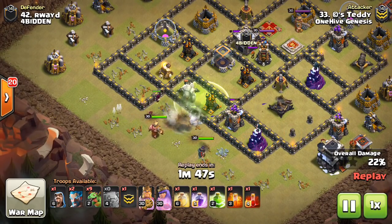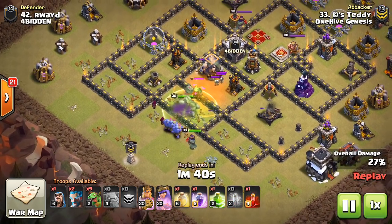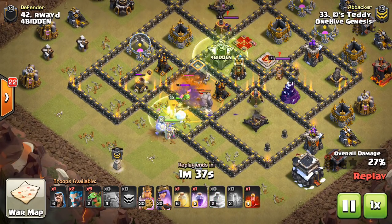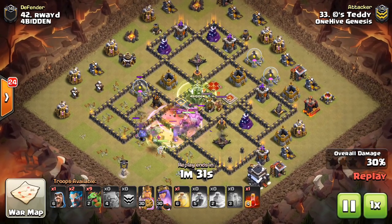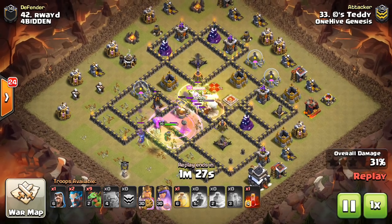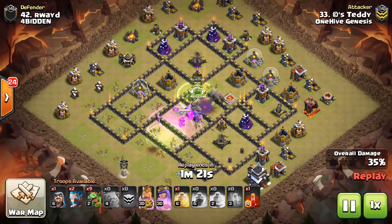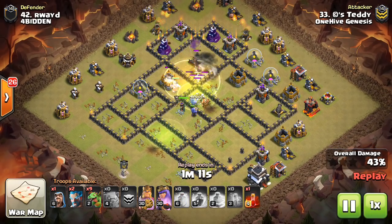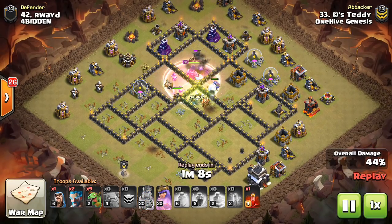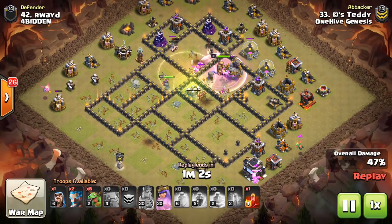He grabs all those defenses and now has this nice funnel on the left side — great entry. The Queen will shoot down that Wizard Tower then come in. Perfect, perfect funneling. Nowhere for his troops to go but into the base. Nice poisons, and you can also see he's getting all air defenses taken out. Now my only gripe with this attack is how late his baby dragons were — he's dropping these guys very, very late. They should already be down by now in the corners and then you work your way around. But he actually waits for most of his kill squad to die before these baby dragons get going, and the problem with doing that is that you can run out of time. Also you don't get the benefit of mutual tanking and overwhelming the defenses.